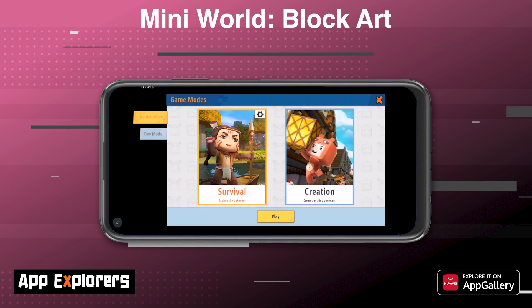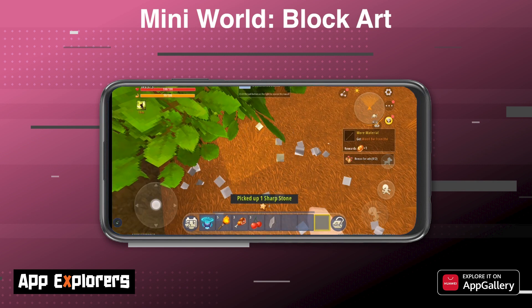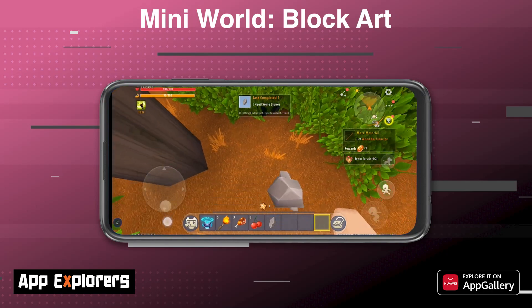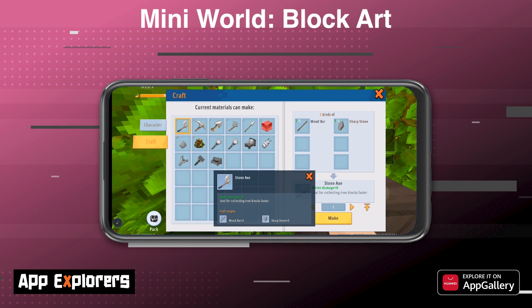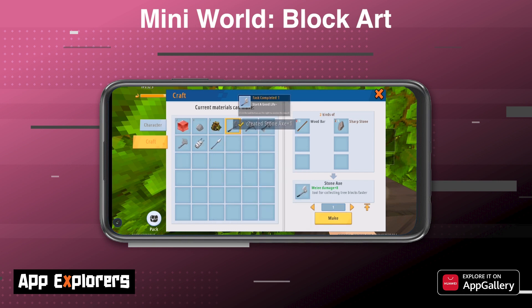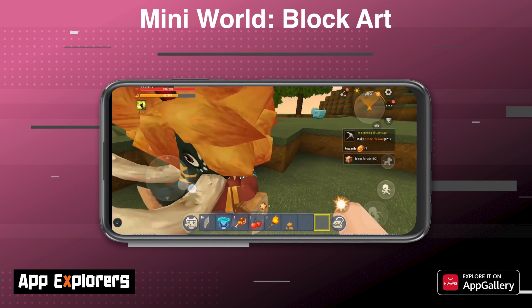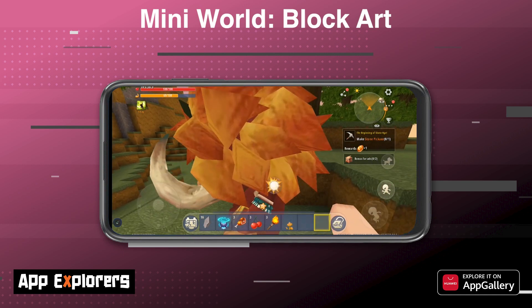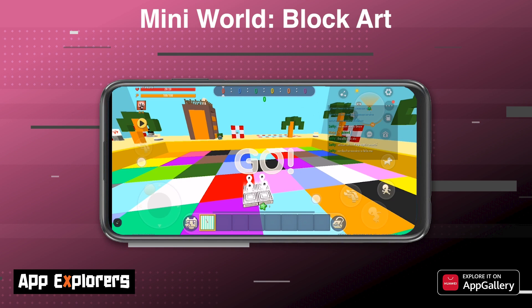There are three game modes to play: Survival, Creation, and Community games. In Survival mode you collect resources to build tools and shelters to survive, and as you craft and upgrade you eventually face off with monsters in the dungeon, which you can do alone or with friends. In Creation mode players are given all the resources from the start, giving you full freedom to create — you can build anything from floating castles to a map that plays music.